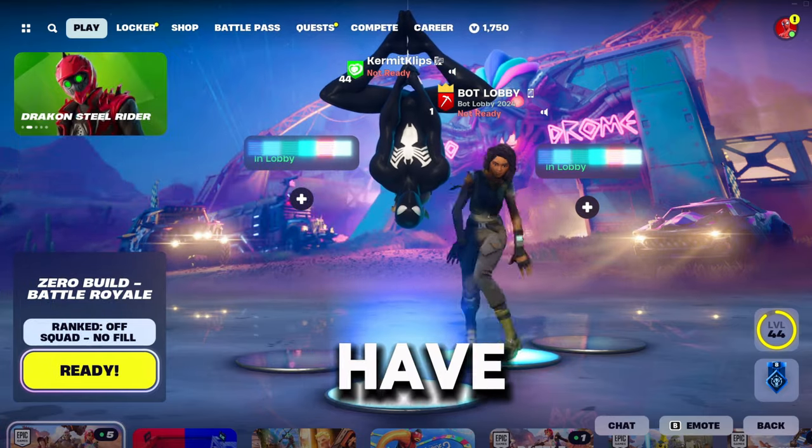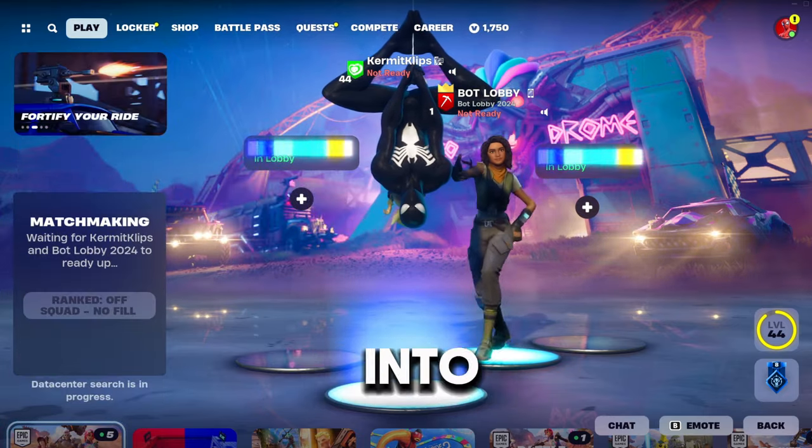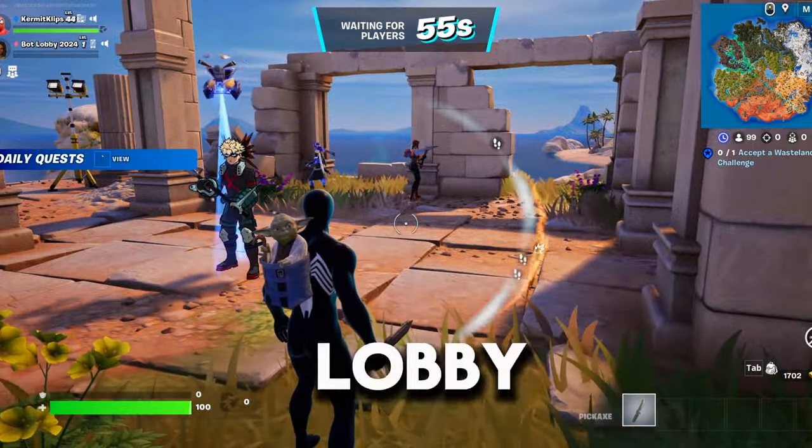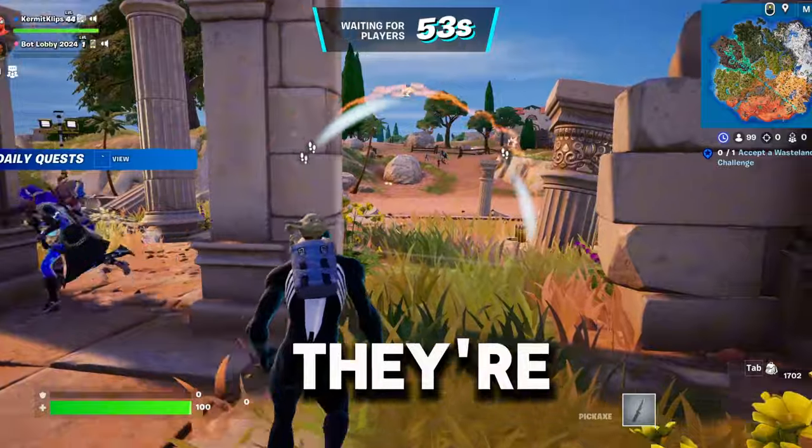Then log in on the bot account, have them lead the party. Go into squads, ready up, and here we are in a lobby. They look real, but they're all bots — they're all fake.